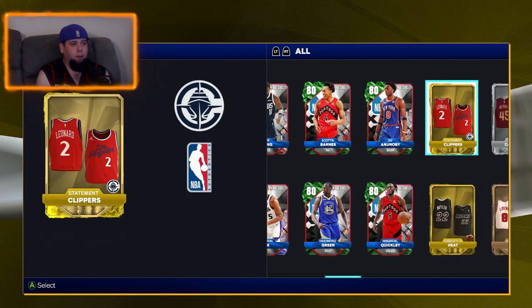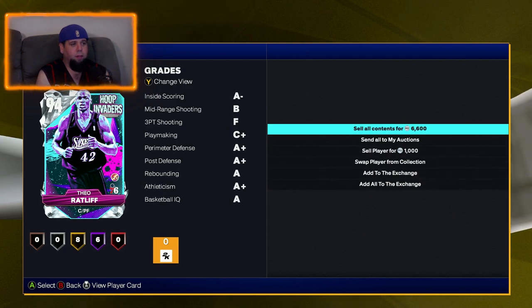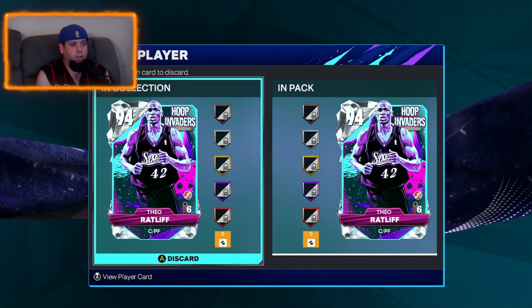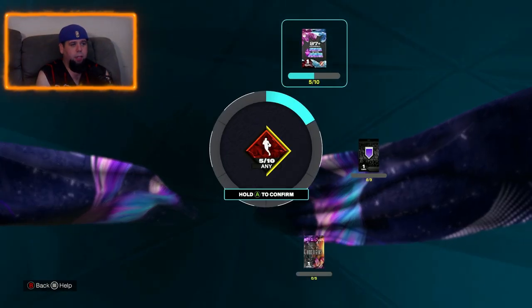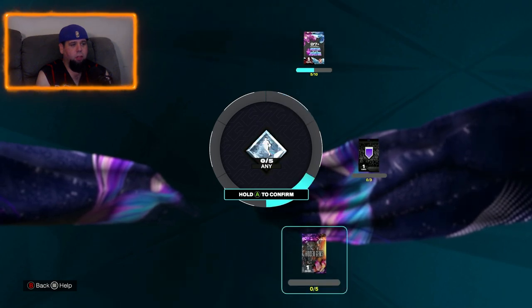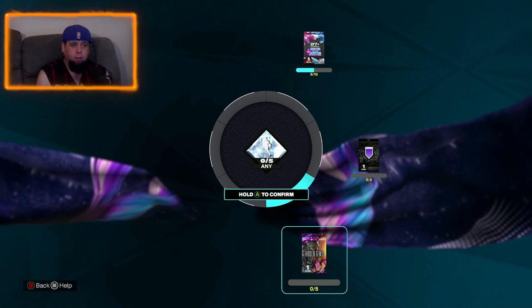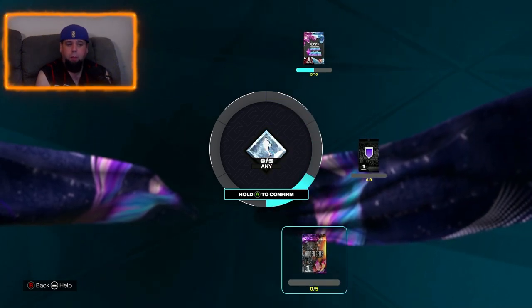Last pack we get an emerald — not from the set — Manuel Quickly. So there we go, all these cards we can send to exchanges. This Theo Ratliff will sell for about a thousand but since both versions are unsellable I'll add him to the exchange.